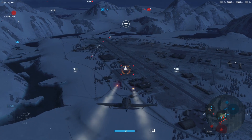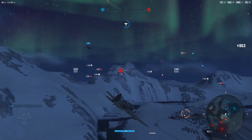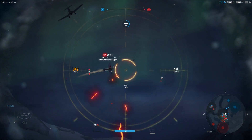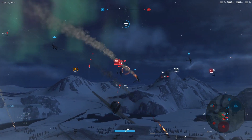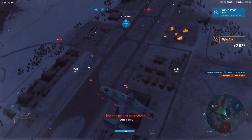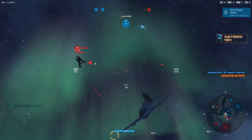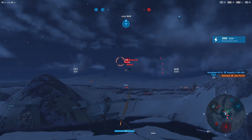Rockets away — there they go. Alright, let's see if we can take over this airfield. Give me them hits — yeah, that's good. A little bit more. Boom, there we go. Now that we have the airfield, we can start working on the enemy players themselves.